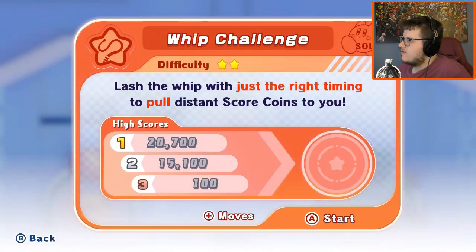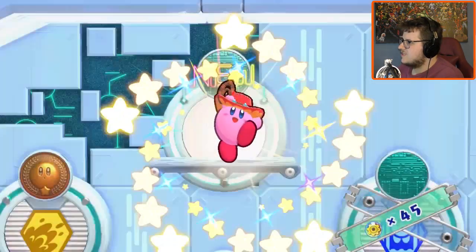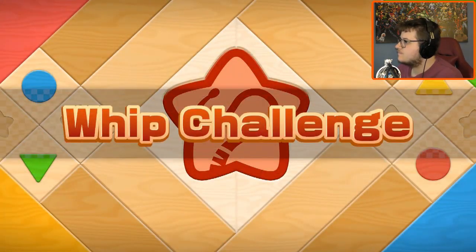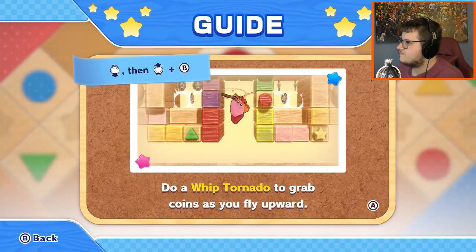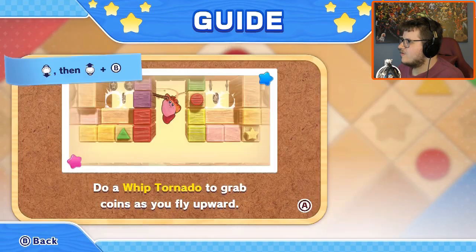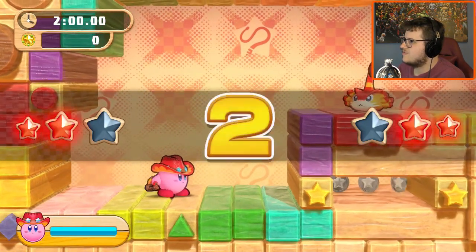This is the Whip challenge. Flash the whip with just the right timing to pull distant coins to you. Let's play a challenge — this is going to be fun. Guide says: if you hit an item with a whip, the item will be pulled toward you. I'm going to do a whip to grab coins as I fly upwards — just use the whip as it's supposed to be used.